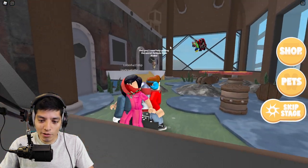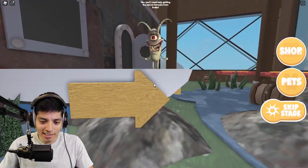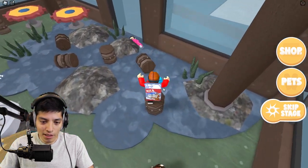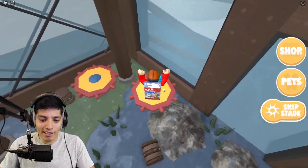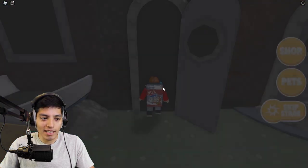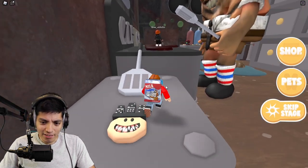We're inside the Krusty Krab. Hey — I need help getting the secret formula from Mr. Krabs. Why does he look so twisted? All right let's begin. We jump on the barrel — she just fell. This is pretty easy. Why is everybody dying? Come on, pick up the slack people. Okay let's go in the kitchen, we're about to whip it up in here.